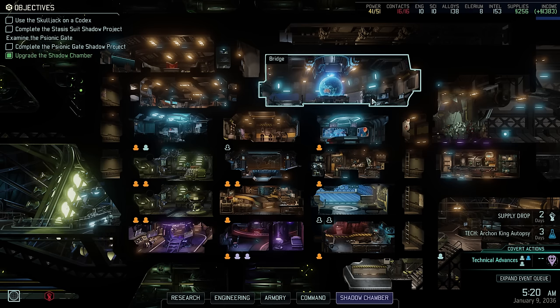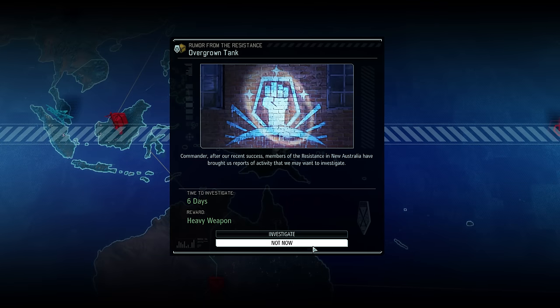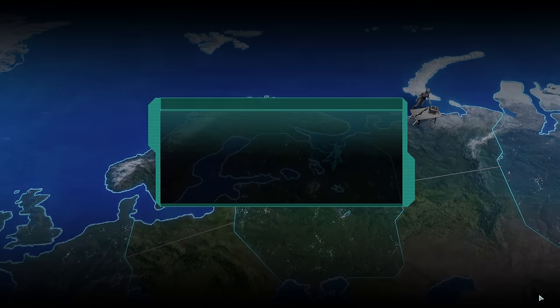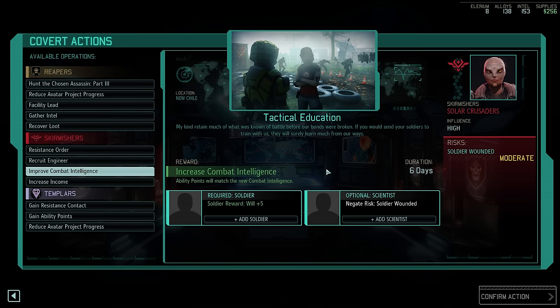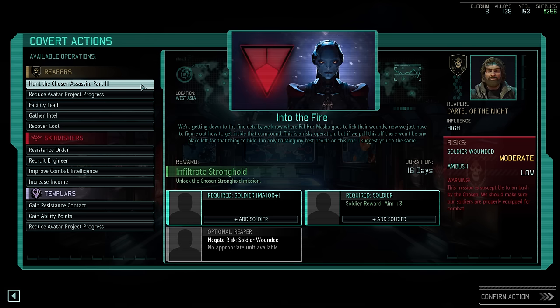You can see in the bottom right corner that our current covert action was completed while we were travelling to the Warlock Stronghold, so heading into the world map we should see the results. First, we are presented with our next rumour — this one would give us a heavy weapon, so we're skipping it, as there is only a single heavy weapon we don't already own. Mox, Nicholas and scientist Marcus Sanson have completed their covert action, and our ranger swords now all deal one extra point of damage. At this stage, most covert actions don't give us anything we need — no loot, resistance contacts, engineers, facility leads, or Avatar project reduction — so the only sensible thing left is to continue hunting the Assassin.